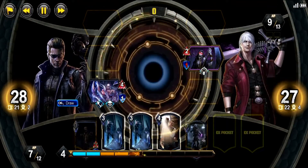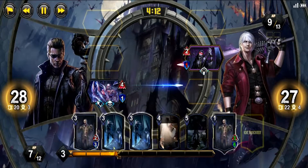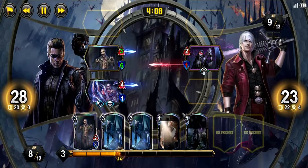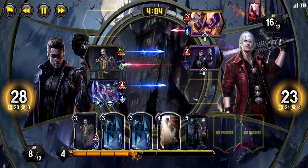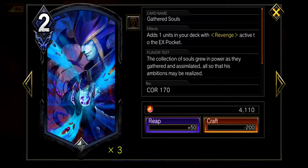While providing some decks for you to look through, I wanted to cover some very important cards of Wesker and discuss the differences between each version. First we'll look at the revenge draw cards: Inheriting Ambition and Gathered Souls. While they do essentially the same thing, Inheriting Ambition costs 1 less MP and will sacrifice 3 life, where Gathered Souls will cost 2 MP and just draw the card with no other cost.